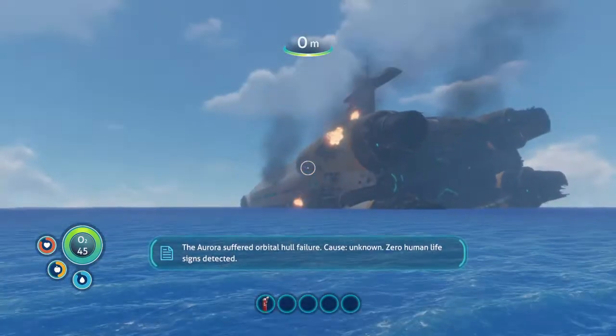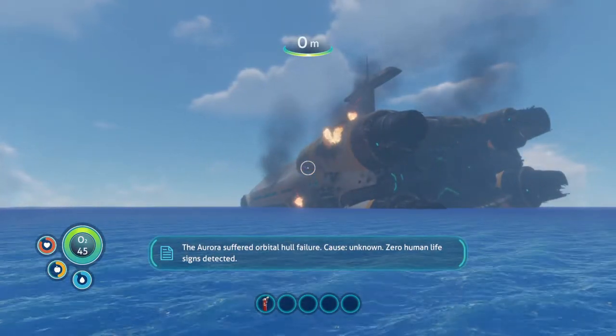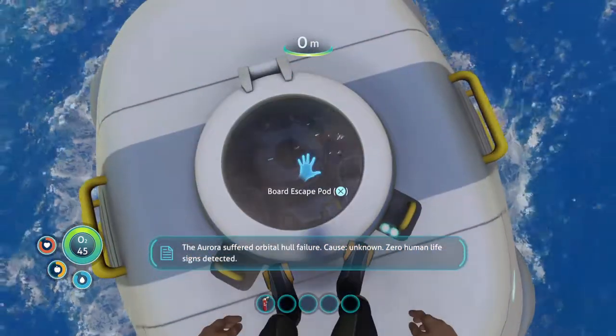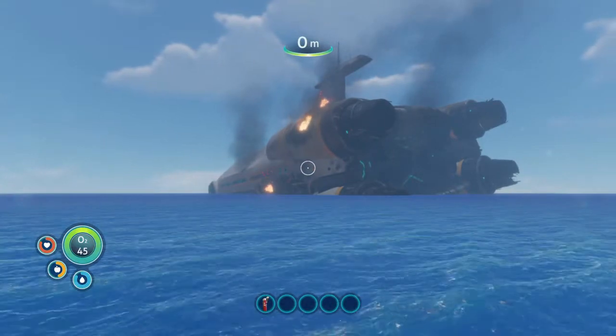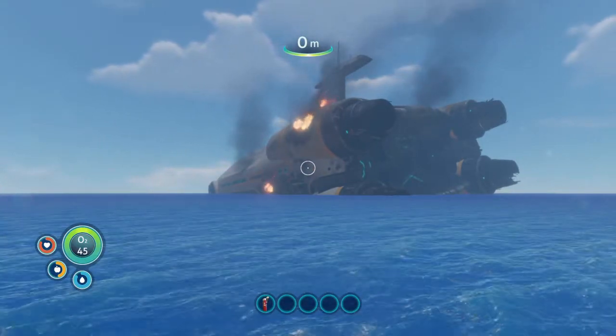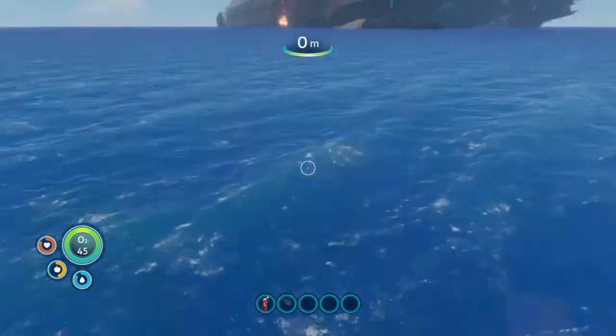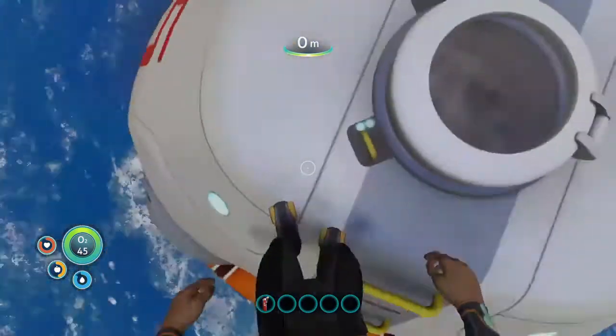Whoa — is that the ship that we just crashed on? The Aurora suffered orbital hull failure, cause unknown, zero human life signs detected. So that's the ship we crashed on — that we saw explode when we were landing in our little life pod thing.